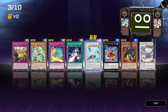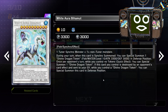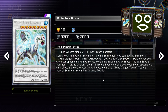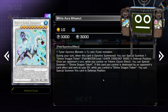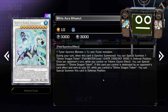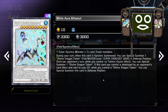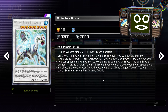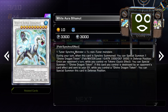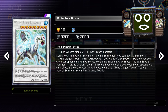White Aura Behemoth. I don't know if I needed this one or it's the other one. Tuner synchro and one non-tuner. During your turn, when this card is synchro summoned, you can special summon one Divine Dragon token — Fish, Water, level 10, 3300 in defense position. Once per opponent's turn, while you control no tokens — quick effect — you can special summon one Divine Dragon token. If this card you control is destroyed by an opponent's card effect and sent to the graveyard, while you control a Divine Dragon token, you can special summon this card in defense position. That's pretty okay. There are cards that can be brought out on your opponent's turn that are tuner synchros that then want to synchro on your opponent's turn.